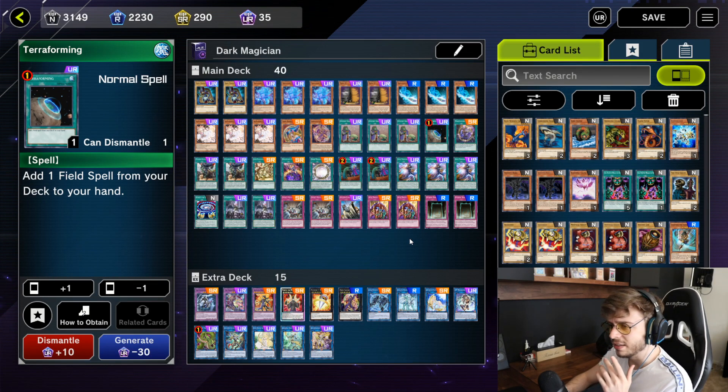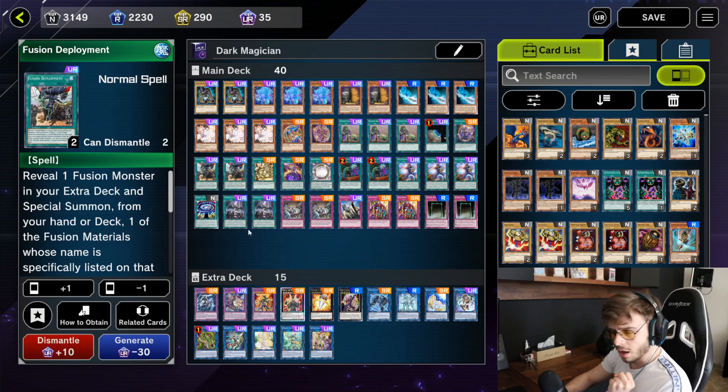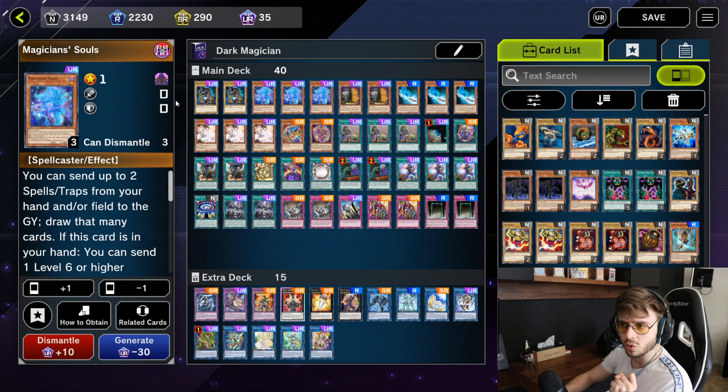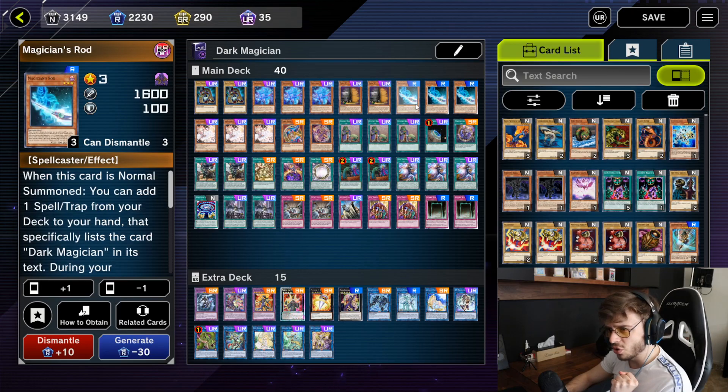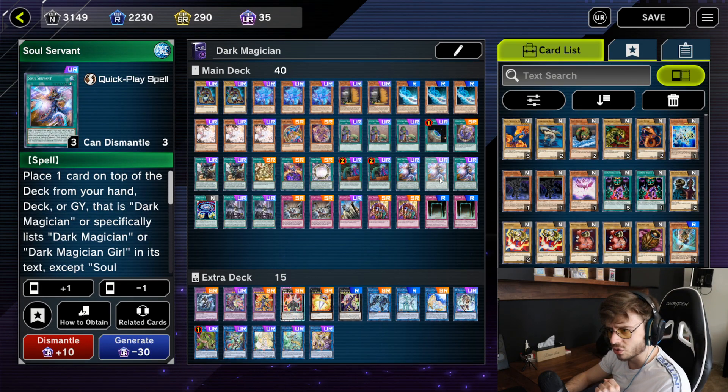The deck didn't feel consistent enough in my opinion — sometimes I was bricking out of my mind and going on four-loss sprees, so I came up with a solution. There are two solutions; I chose to go with Fusion Deployment. Basically, this card is a worse version of Magician Soul. If you don't open Magician Soul or Rod you are most likely not going to win because you cannot activate Soul Servant.